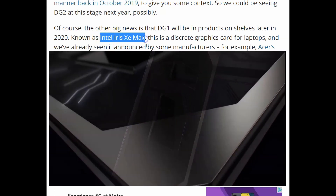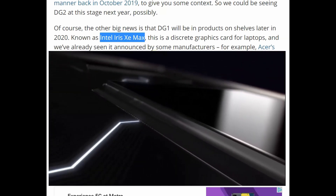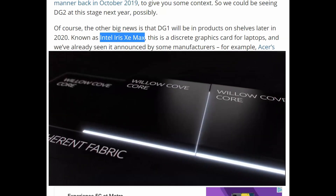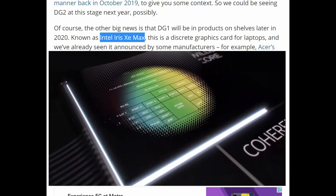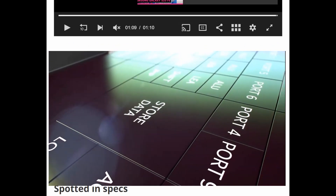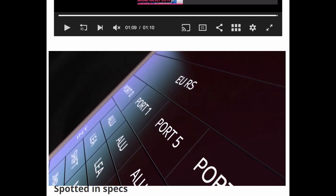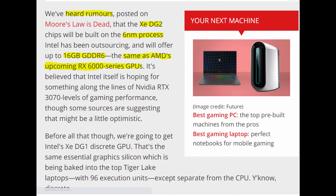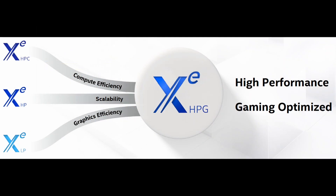Based on what we've seen for the first generation — the Intel Iris Xe Max — it's supposed to play games at 1080p 60 frames per second, though some people say it plays a little lower than that, which is not good. Consistent 60 frames per second is the basic minimum for good gaming performance. But this new second generation DG2 is going to be up there with the RTX 3070, and they're expecting it to have 16 gigabytes of GDDR6 RAM.